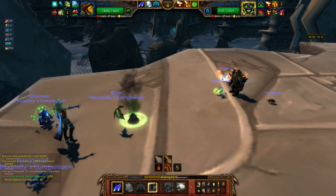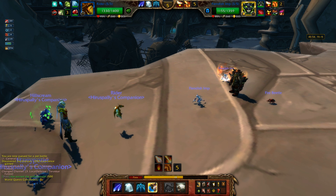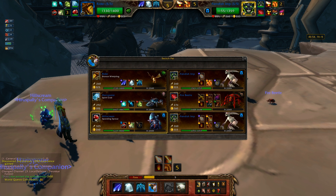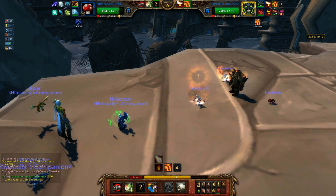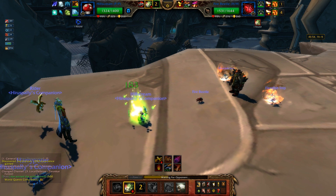I have two pets on this team that are perfectly fine for this and they keep switching me into the wrong one. Should I go for the stun first so I can switch out? Unless I go first it's not really a free switch, it's just taking one extra turn to do nothing. I'm gonna switch back into Hills Scream and hope he stops switching back into Bronze Whelpling because he's useless here.